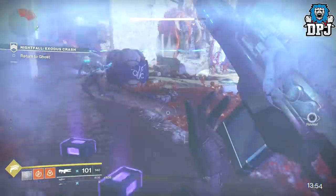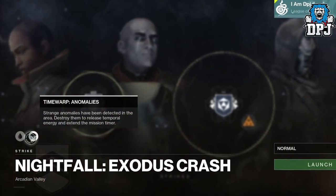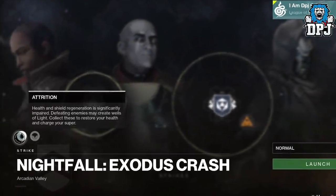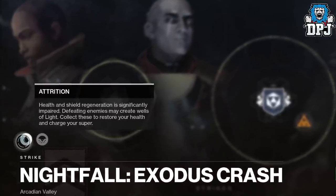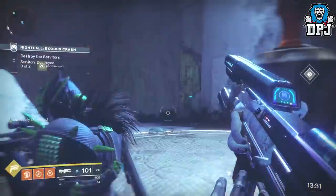So this week's nightfall is Exodus Crash — it isn't the easiest. It's timed with Time Warp: strange anomalies have been detected in the area, destroy them to release temporal energy and extend the mission timer. And we have Attrition: health and shield regeneration is significantly impaired, but defeating enemies may create wells of light — collect those to restore your health and charge your super.